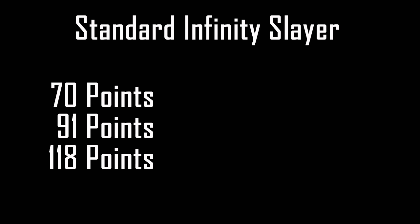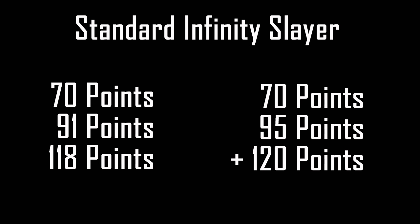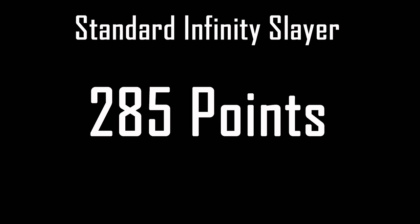However, the minimum point increase in Halo 4 is 5 points, such as for an assist. So those numbers in reality need to be rounded up to the nearest 5. For these three, it's 70, 95, and 120 respectively. That means to get your first three Ordnance Drops, you need the sum of those, which equals 285 points — that's slightly more than the average player gets per game of Infinity Slayer.